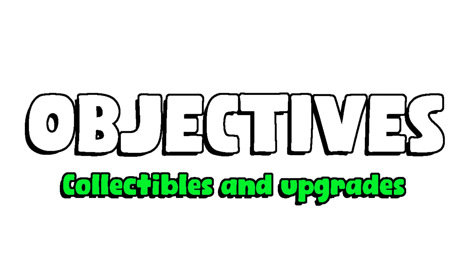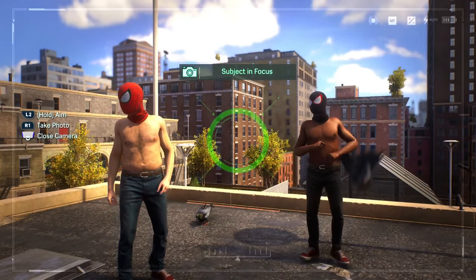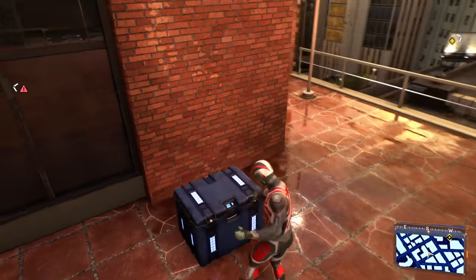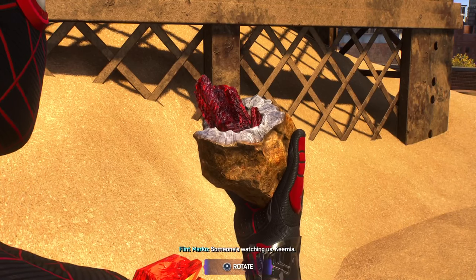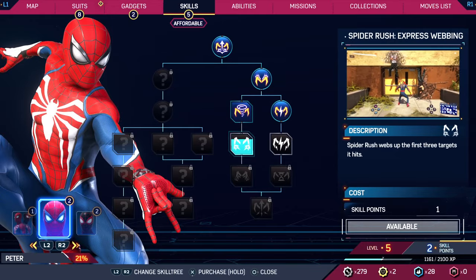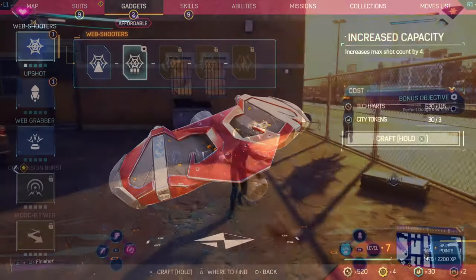Now let's move on to objectives like collectibles and upgrades, where you can take pictures of things around the city like conspiracy theorists, shirtless dancing Spider-Men, and Spider-Cats. Collect things like tech parts from boxes, crystals to learn about Sandman, and Spider-Bots like the Spider-Ham Spider-Bot. You can upgrade your skills in skill trees, where skills are shared and specific to each Spider-Man. Also, you can upgrade things like your suit tech and gadgets for combat.